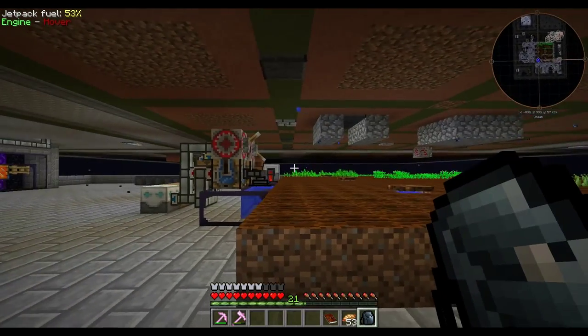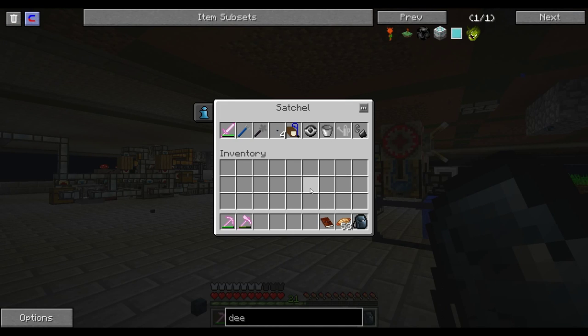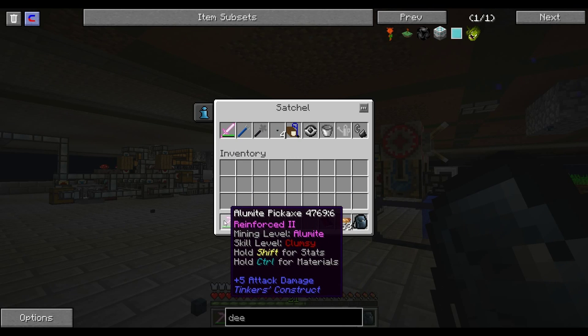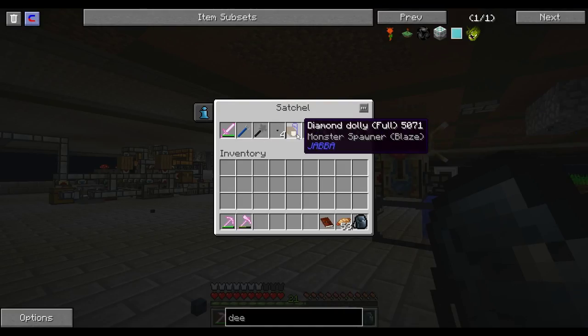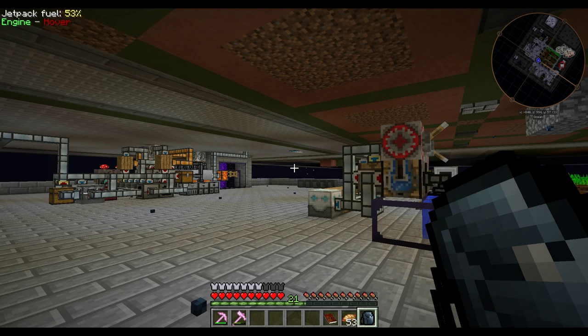I grabbed one of these satchels that we had already made in one of the quests and put some replacement stuff in there. I had to make a new broadsword, a new matic, and a new pickaxe. I don't have my silk touch pickaxe, so we can't go into the nether to mine that stuff. I made a new builder's wand, wrench, diamond dolly, and I did fly around and found a blaze spawner so we can use that. I have a reusable safari net in there just in case I want to pick something up, and made a new watering can and all that stuff.